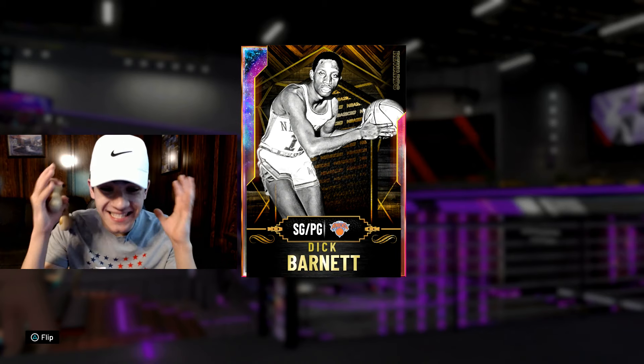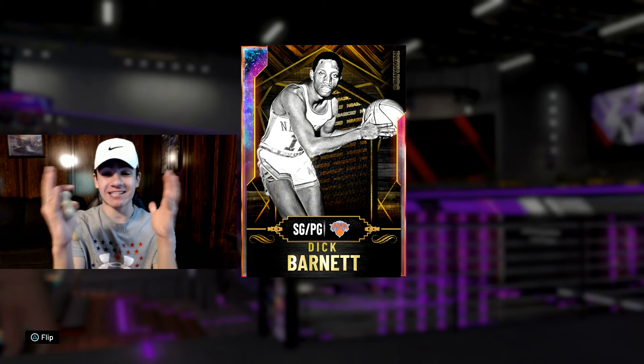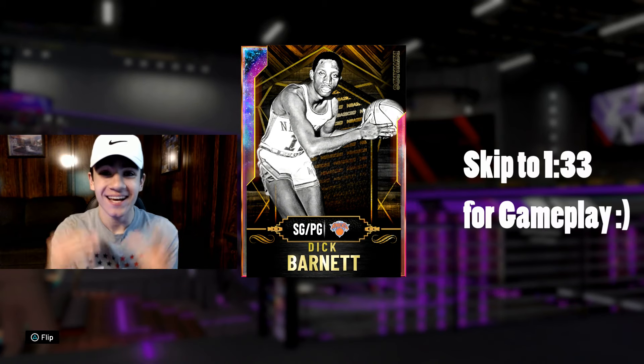After hours of grinding Triple Threat Offline, doing all these games, trying to get something good out of this vault, I finally was able to pull a legend — a superstar in NBA history and a GOAT in NBA 2K. Now you might be thinking: Brian, who did you pull? Jordan? LeBron? No. I pulled a legendary card you can only get from playing Triple Threat Offline, and that card is — if you guessed Dick Barnett, then you are correct. Congratulations, guys.